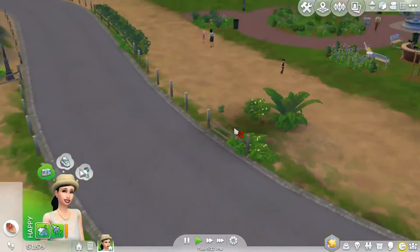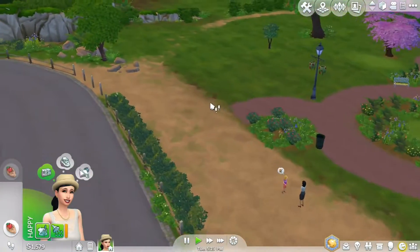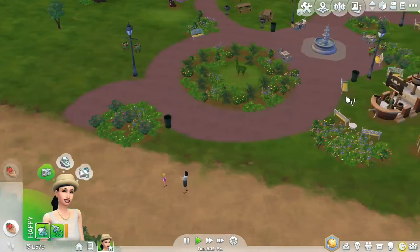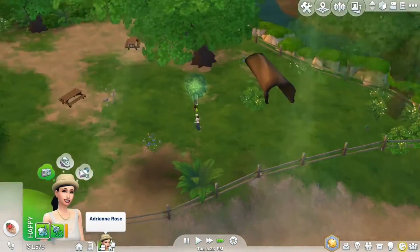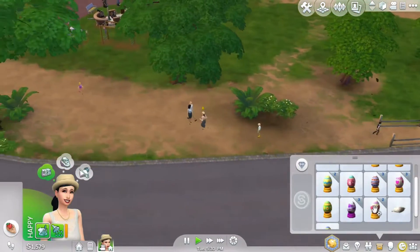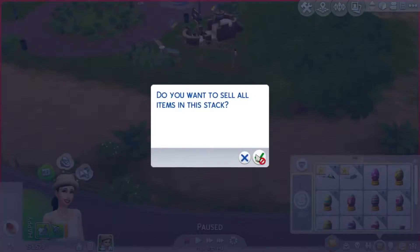I guess that's all — there are no rocks at the moment, and no frogs either. So we'll go to the other park — Desert Bloom. Let's see what we got. Nothing — one, two — yeah, we didn't get any egg. So sad. I guess we have lilies already though.